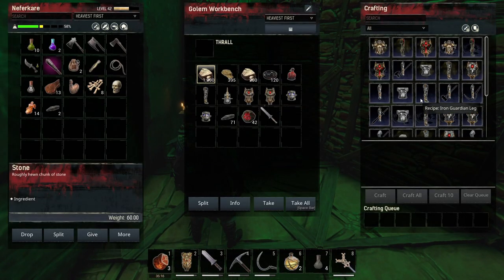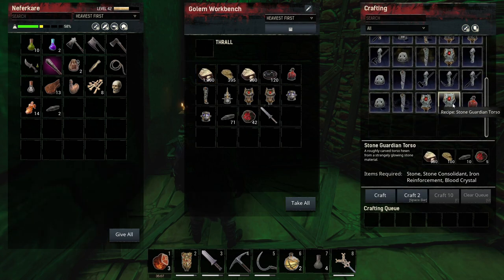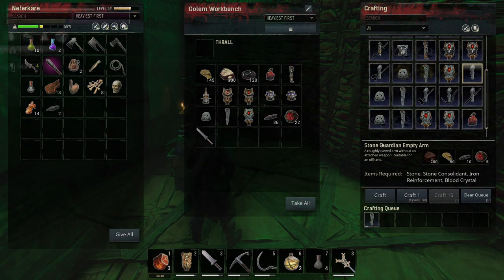Here we already have most of the materials we're going to need. I did some farming — just some basic materials, stone, fibers for the stone consolidant and stuff like that. Let's start with the stone guardian torso. We're going to need a head, two legs, and two arms that we don't have stone for.